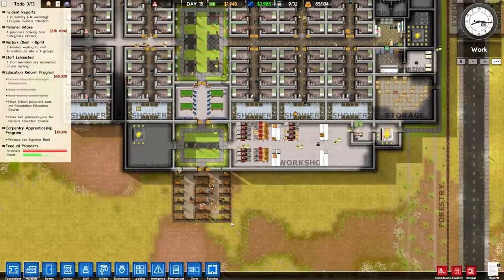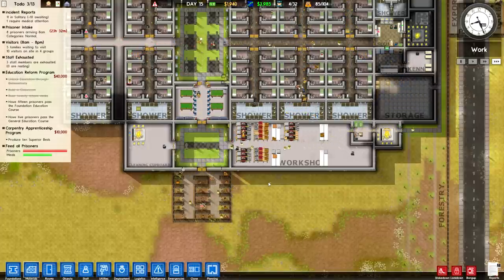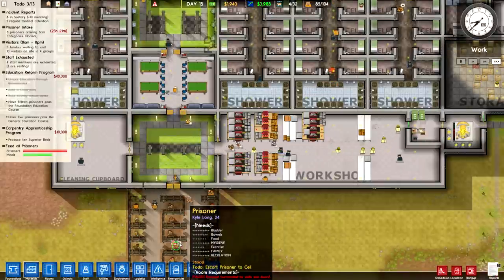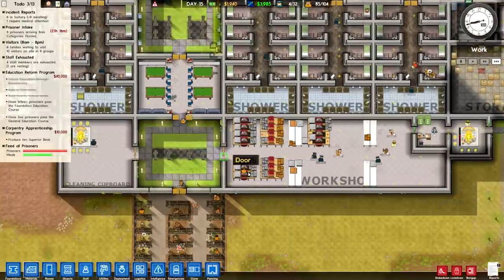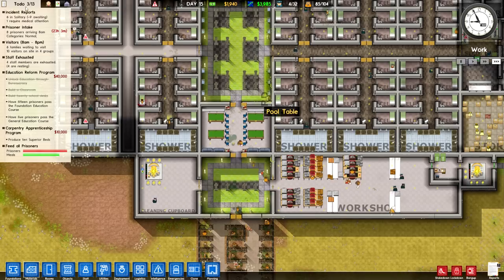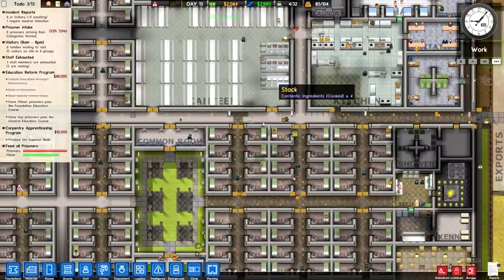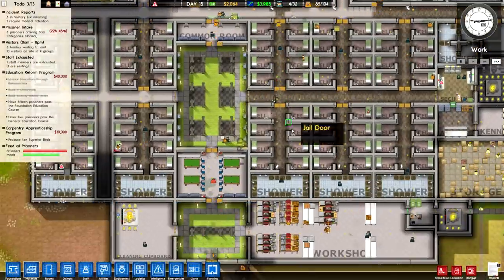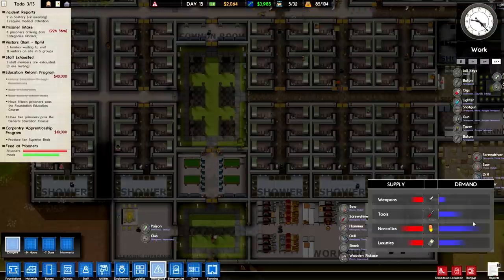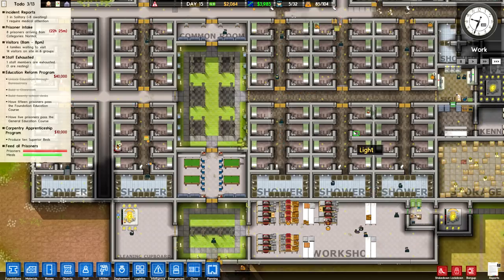I didn't include any toilets because I don't want them tunneling anywhere while they're in solitary — I have a sneaking suspicion they could find a way and I don't want to deal with that. Even with all these extra solitary cells, we still don't have enough capacity for all of these criminals. The contraband supply went way down, which did increase demand slightly — especially for weapons — which is scary, but we should have a better grasp on that in the future.